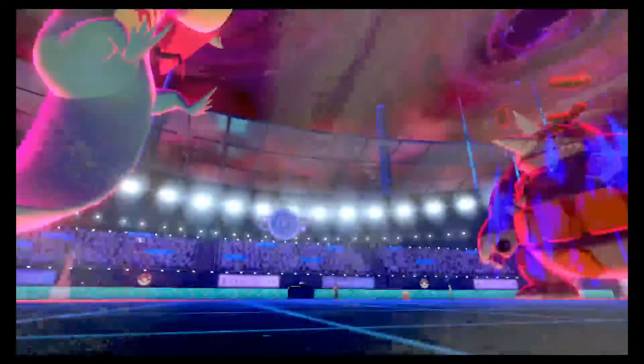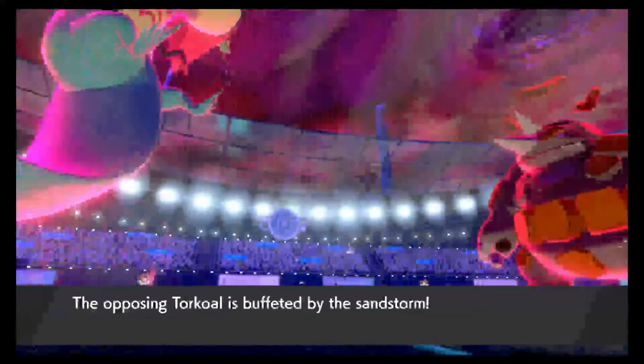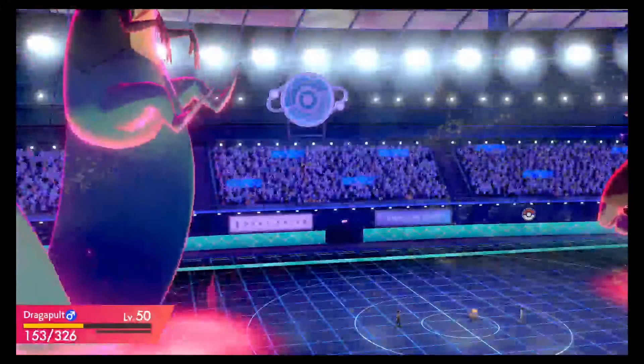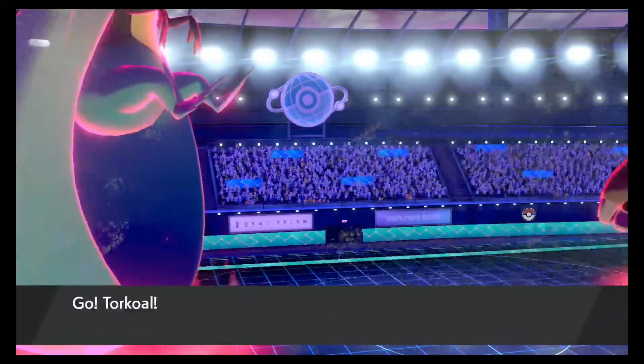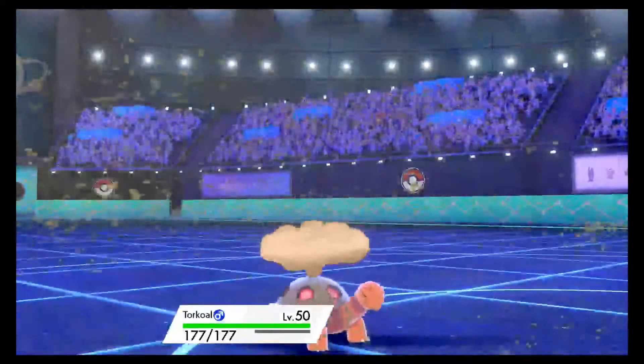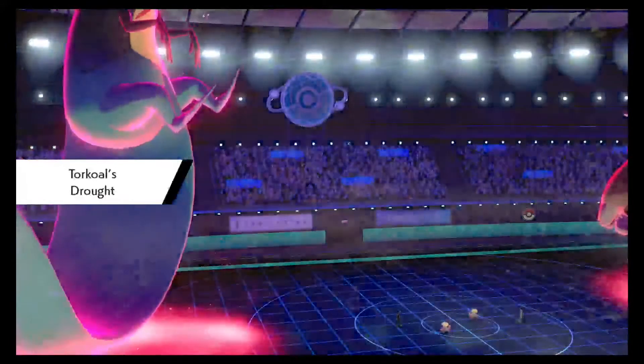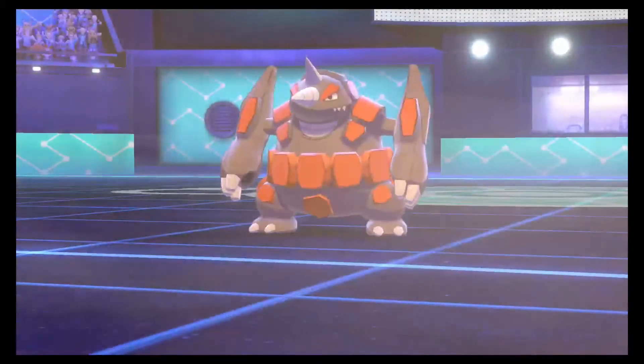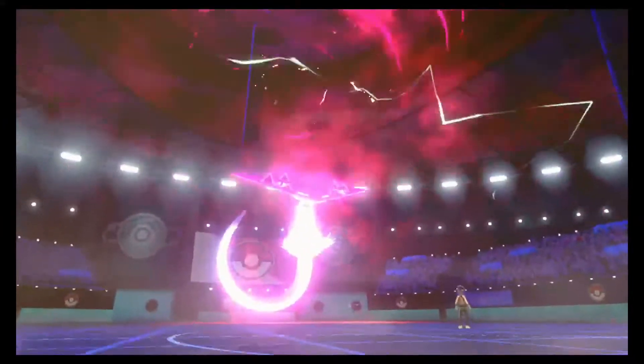Now with my Reflect up and two Max Wyrmwinds off, Rhyperior is at minus four - his Attack is essentially three times less than what it used to be. Rhyperior is no longer a threat. I believe we lose Dynamax this turn. That was my Dragapult's third turn of Dynamax - we both shrink down, and I believe this is the last turn of Trick Room.